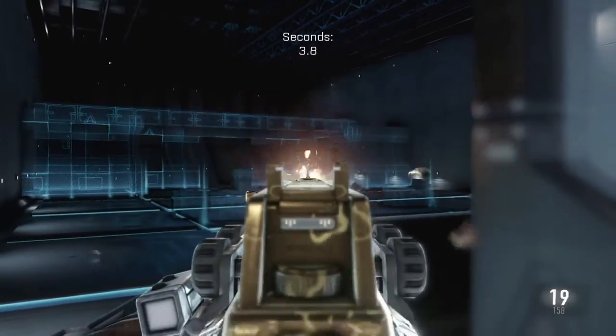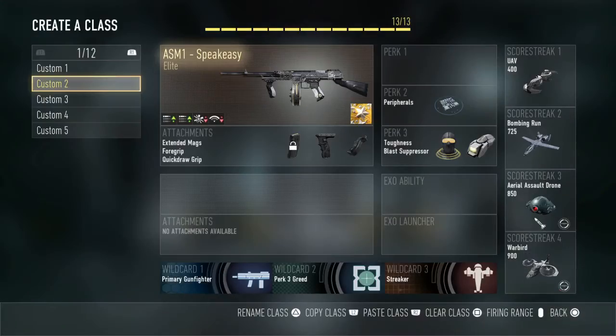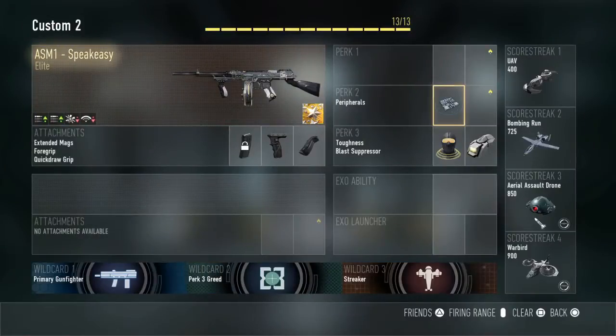You don't have to — it could use the Advanced Rifling because of that range drop-off that it does have, which is a little bit of a downside, but I think it justifies having the Quickdraw on there.